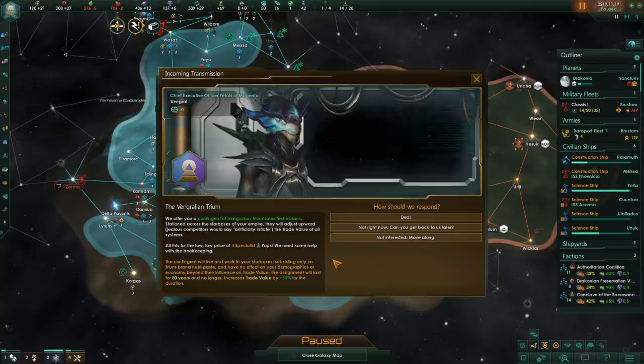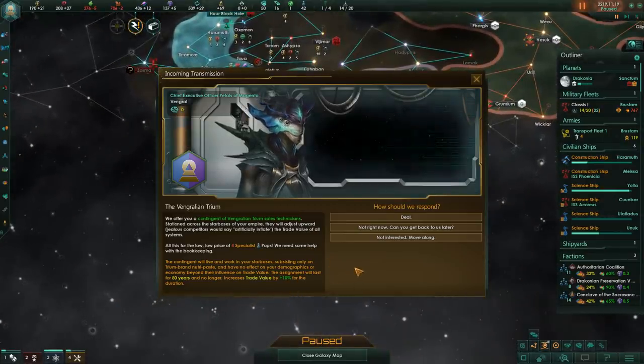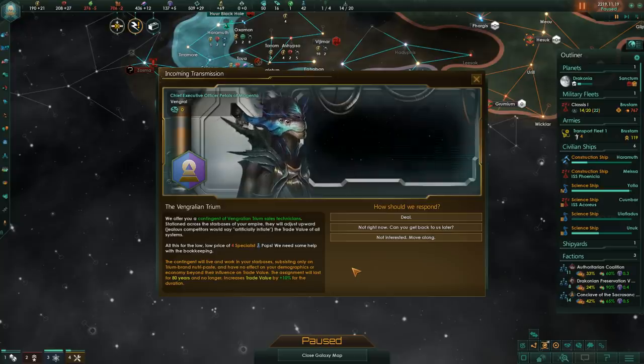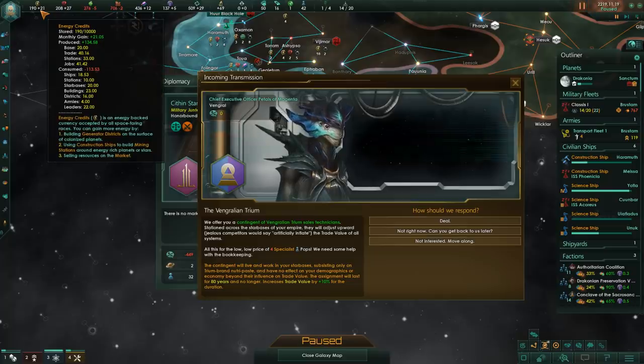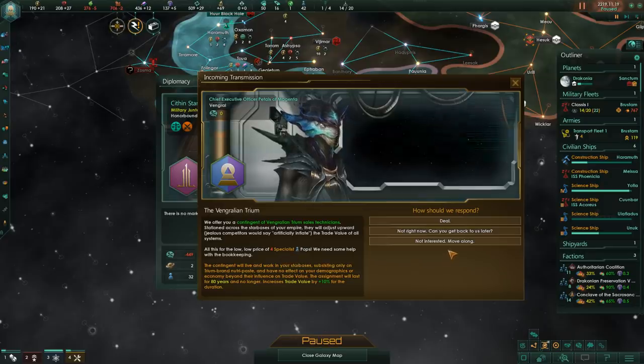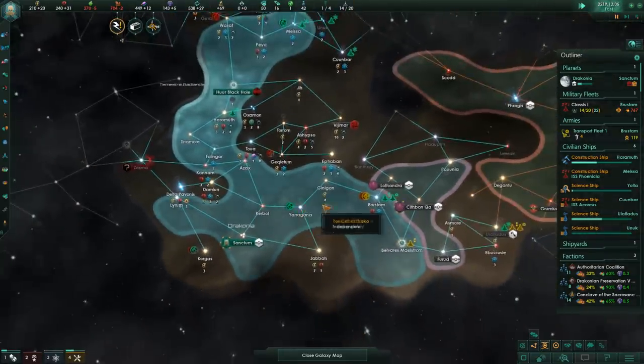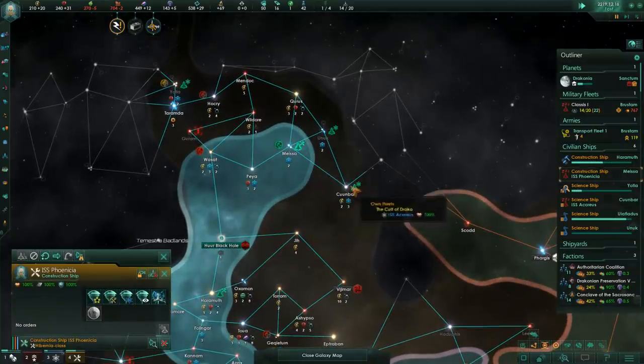They offer a contingent of Vingralian Trium sales technicians stationed across the empire. They would artificially inflate the trade value of all systems, all for the low price of four specialist pops. 'We need some help with the bookkeeping.' The contingent will live and work on your basis, subsisting on Trium brand nutri-paste, with no effect on demographics beyond trade value influence for 80 years. No - I'm not gonna give away four of my beautiful Draconians. Are you mad? These guys are lunatics!